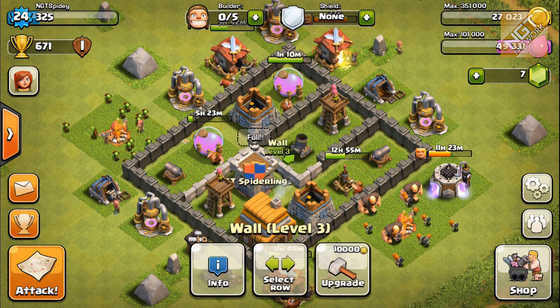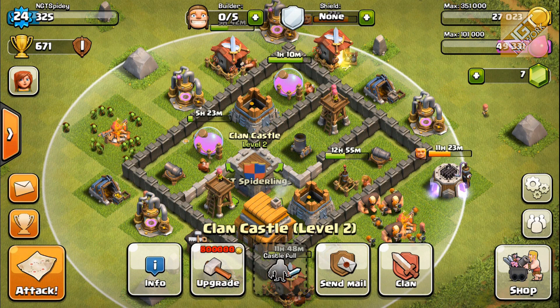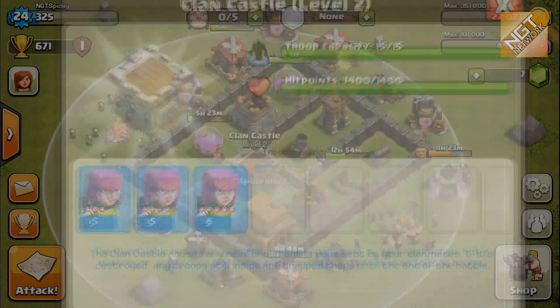I do have the two archer towers and my mortar. I upgraded my clan castle - we're now at clan castle level 2, so we can now hold 15 units in here. My clan mates have kindly given me several archers here - level 3, 4, and 5 archers.